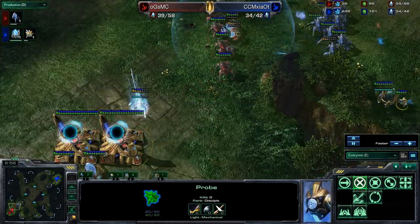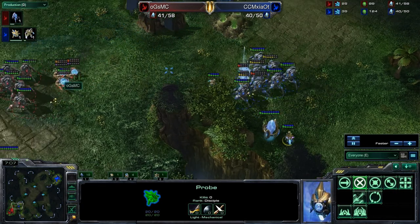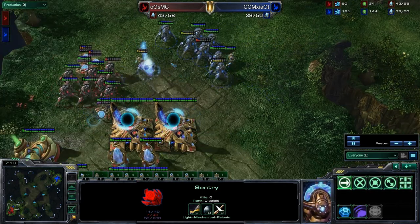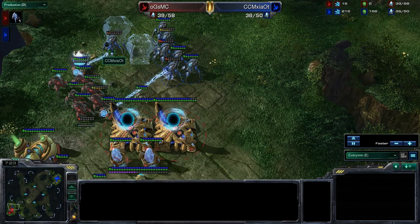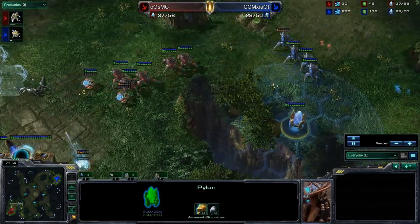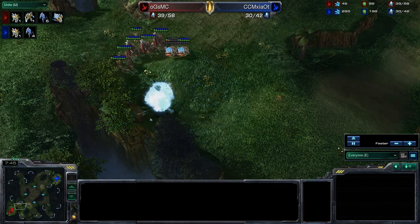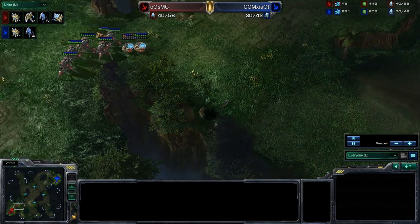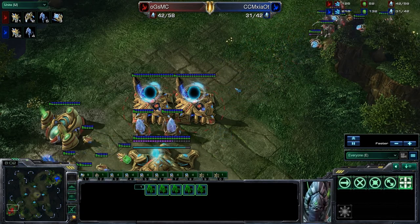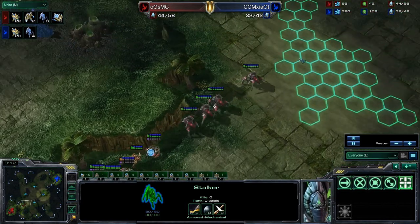He's out of force fields now so he switches to Guardian Shield. MC's superior micro is helping him, though he's still a little bit behind because part of his army is sentries — once they're depleted of energy they don't do anything much, dealing such little DPS. Those force fields weren't quite effective; he'd have been better off waiting. MC is way ahead supply-wise now. He did a great job holding that up — superior micro and sentry use. Those great force fields divided the Zealots from the Stalkers, meaning even with a slower, more defensive build with two fewer gateways, MC was able to hold it off.